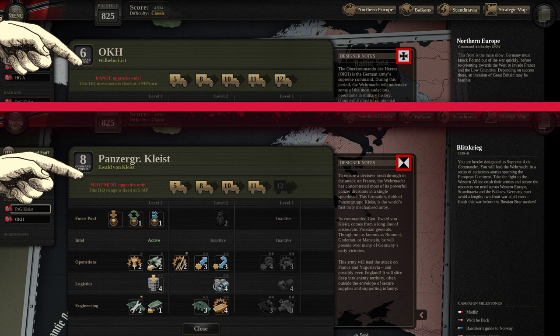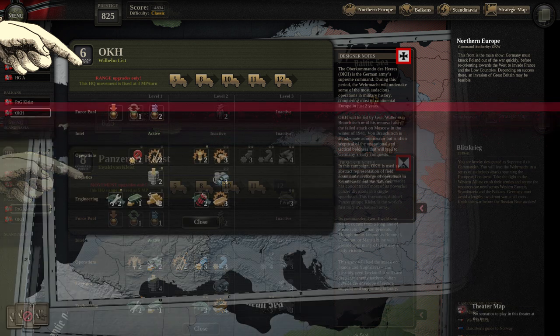Your first priority in choosing HQ skills: because of their low speed, standard HQs need as much range as possible. You don't want to be a hex too far from a destroyed bridge and have to wait for two turns because of that. The next priority is the logistics branch of the HQ skills, specifically the emergency supply and the oversupply unit abilities.